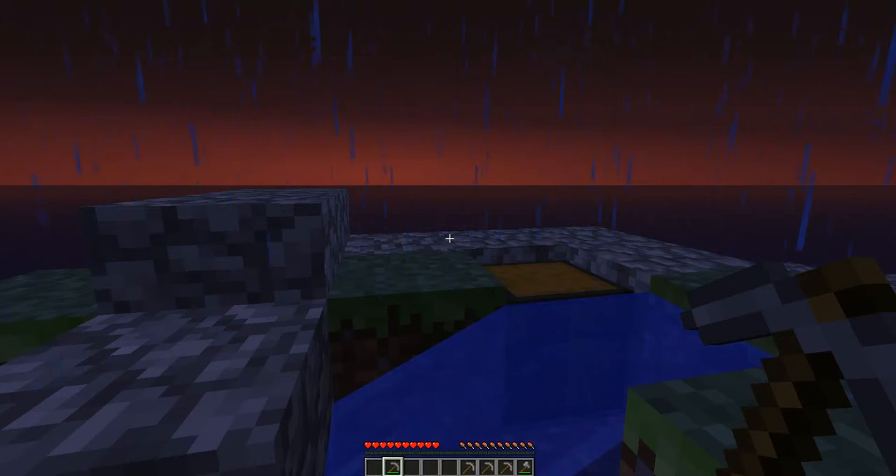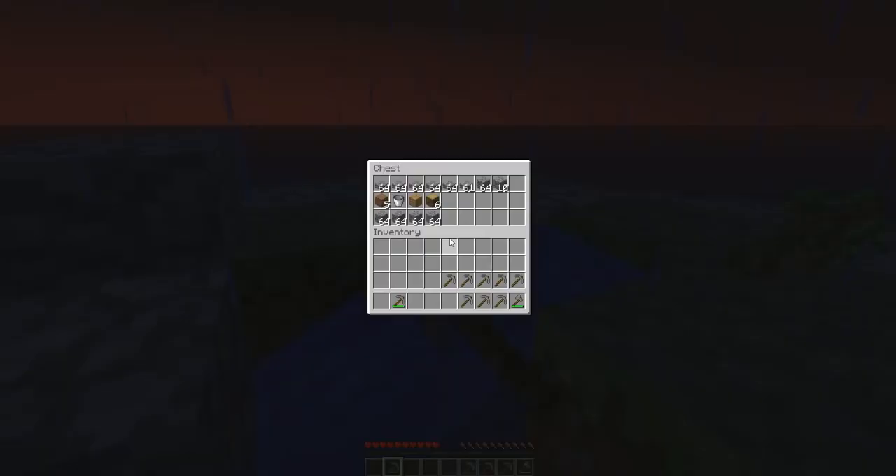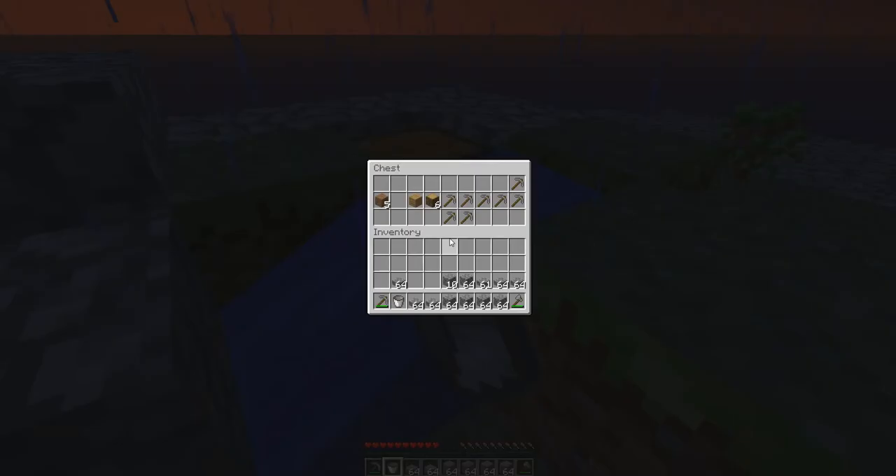Okey dokey, Deptis coming back to you with a lovely sunrise coming up. Oh, what a beautiful morning. Moon's gone down, sun's coming up, that must mean one thing. Chest full of cobblestone. And going to the island. Sand Island, here we come.